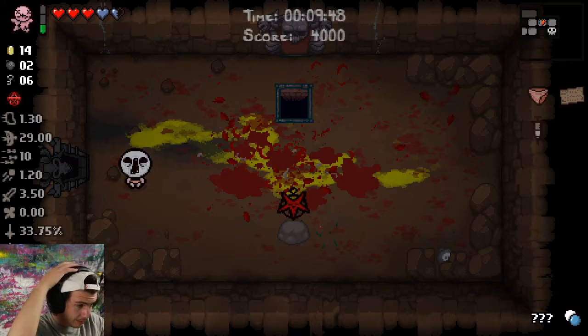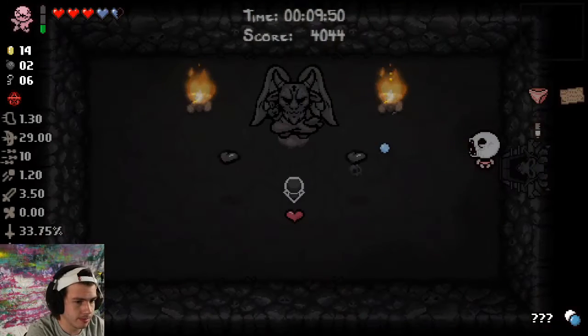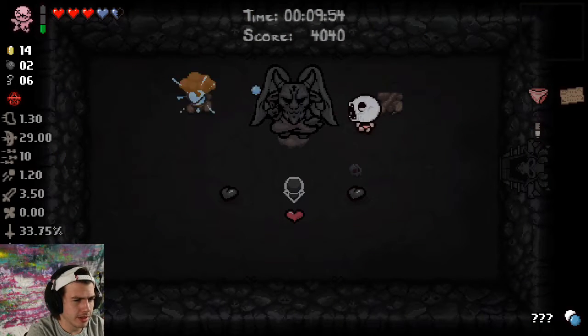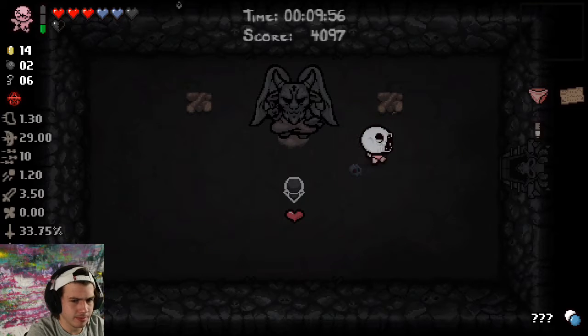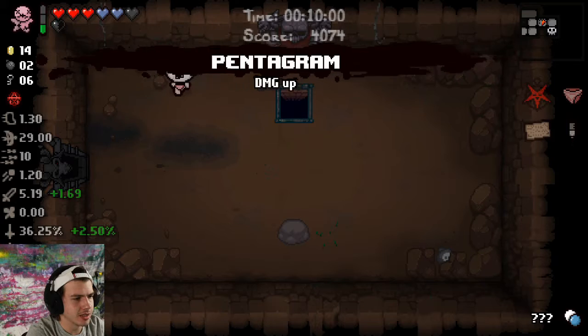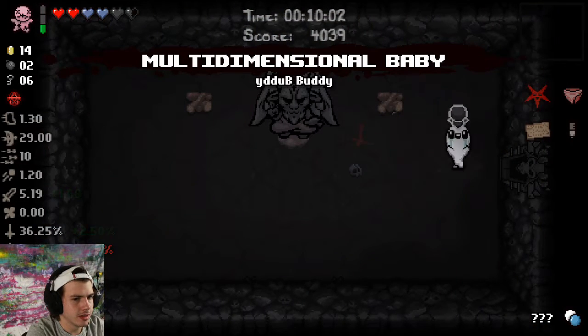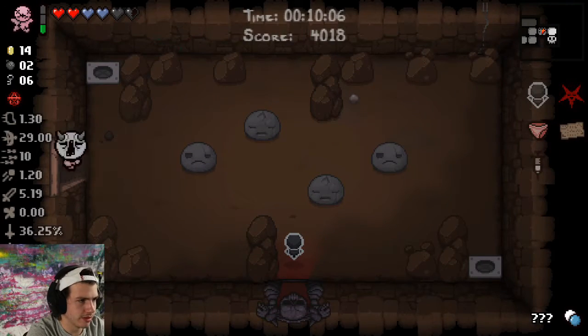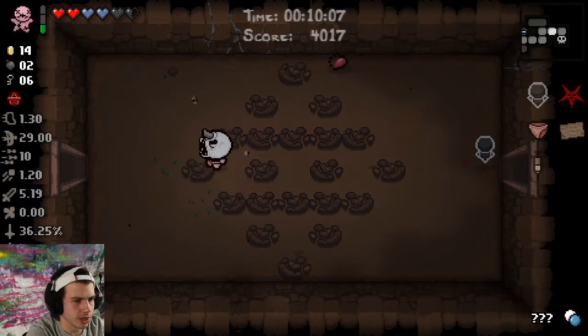We finally got a good item. My hair is really long, it's kind of pulling on me. Is Multi-Dimensional Baby worth picking up? Actually, we could have unlocked a new character — we still can. If we take two deals with the devil we unlock Azazel, I believe, and we still have to go to the treasure room.